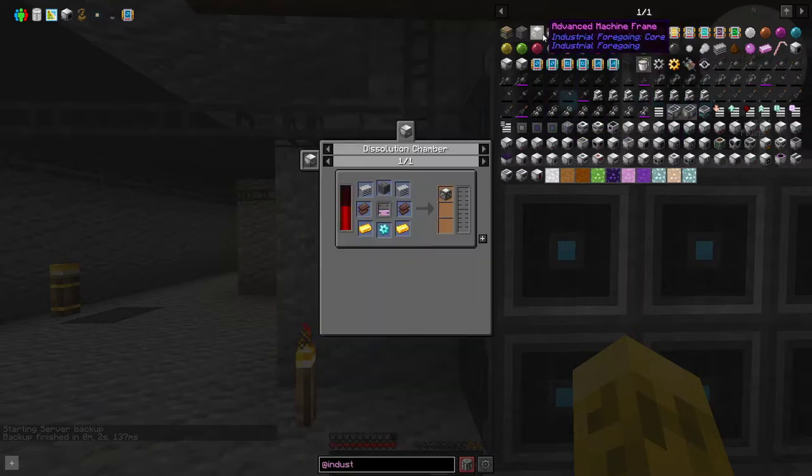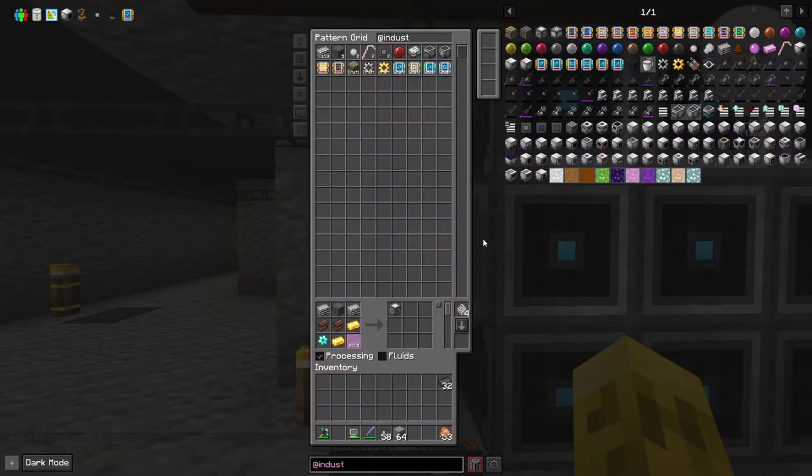Let's go downstairs and add a pattern for the next level machine frame. We can shift right-click and say don't use pink slime, then create that pattern.